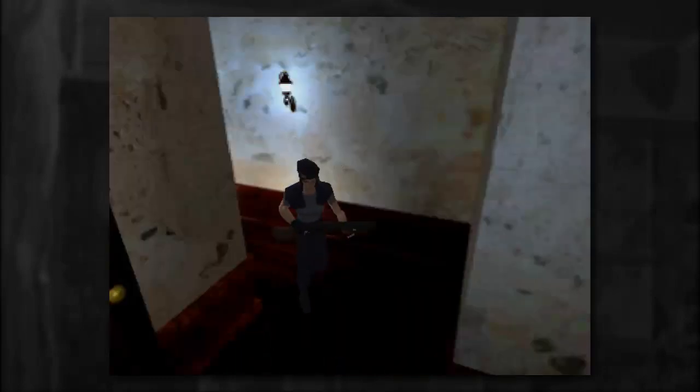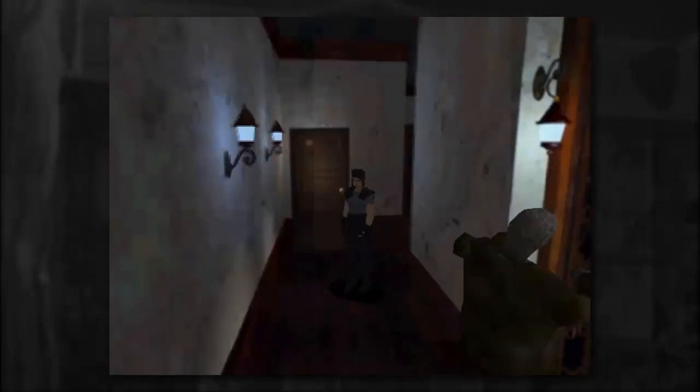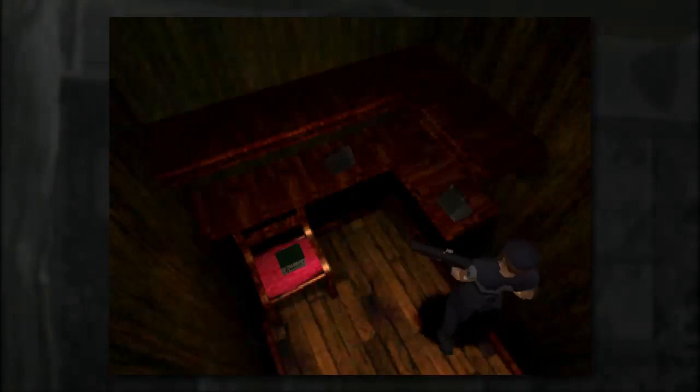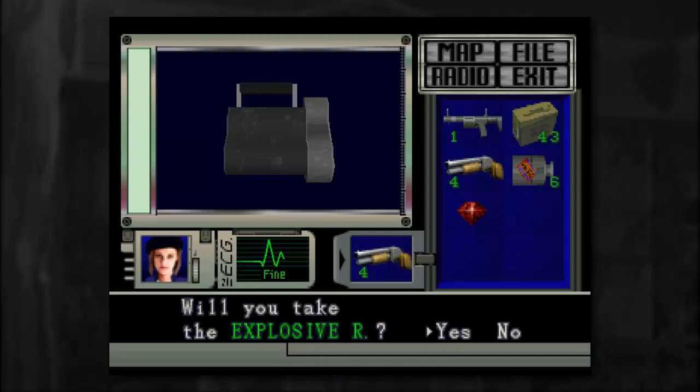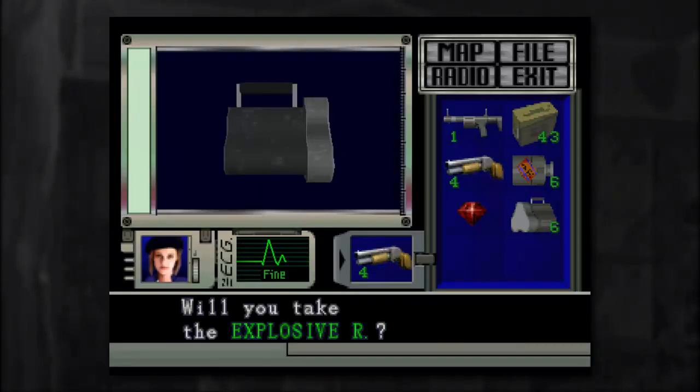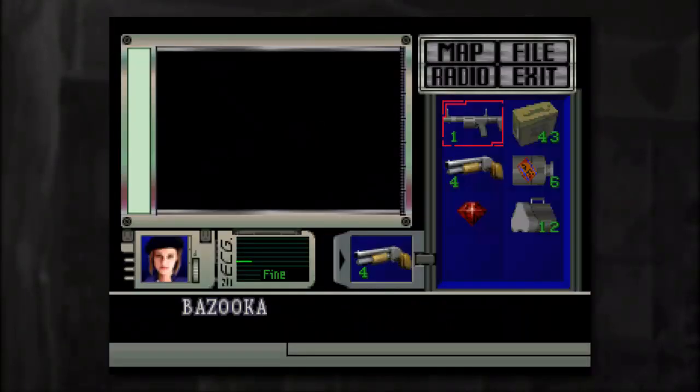Another hallway here. We haven't been down this one yet — and more zombie fun. Let's go ahead and check out this door here before we explore more of this hall. Inside here — I see something I like very much. Let's go ahead and grab these explosive rounds on the shelves. Something I definitely need here, as I'm not doing too well with my bazooka ammo conservation.